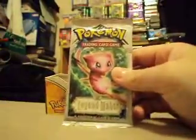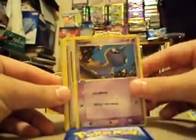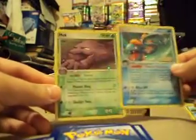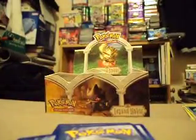Okay, next pack. We got a Bellsprout, a Shuppet, a Root Fossil, a Sea Dot, a Voltorb, Kecleon, Full Flame, a Rare Hunter Reverse, and a Muck Hollow. That looks very nice — that's my third hollow.